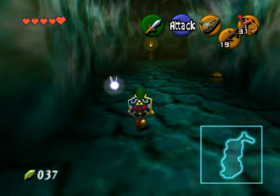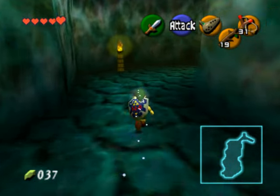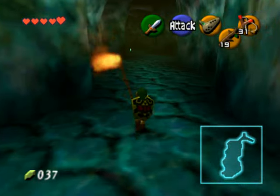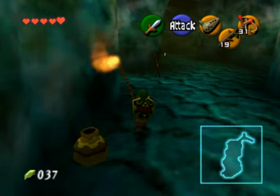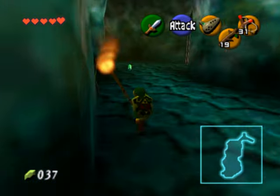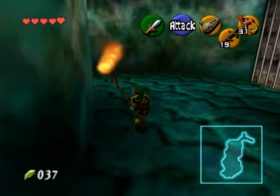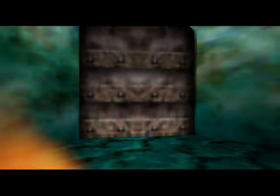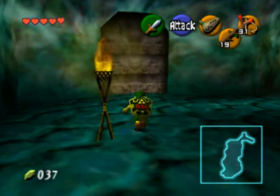Once they're all dead, you want to head back towards the beginning of this area, and you'll see there's one lit torch. Go light a Deku Stick and then light all three torches — they're just straight in a line right here. After this, slash your sword to conserve the Deku Stick, then head through the door.